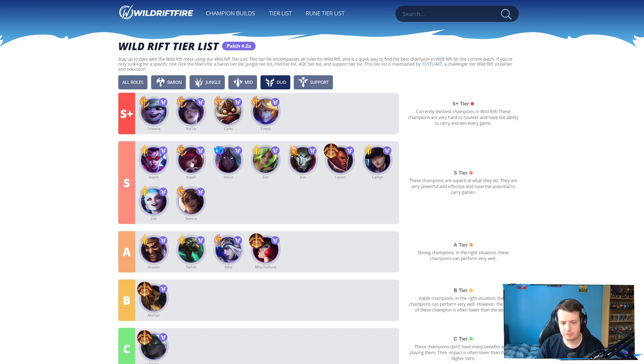Xayah stayed the same — pretty much nothing has changed with Xayah. Varus again stayed the same. Varus got a little bit of a nerf this patch, but the changes don't really mean too much. Still a really, really strong champion — you still have AP Varus and AD Varus Lethality. Both builds are very, very strong.